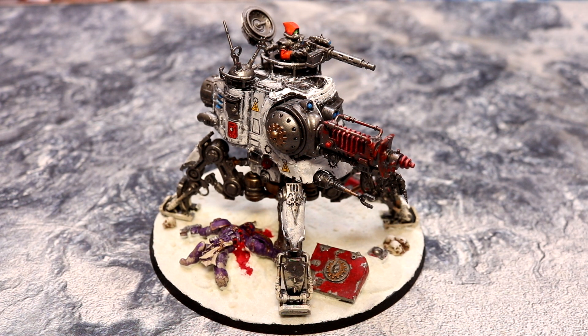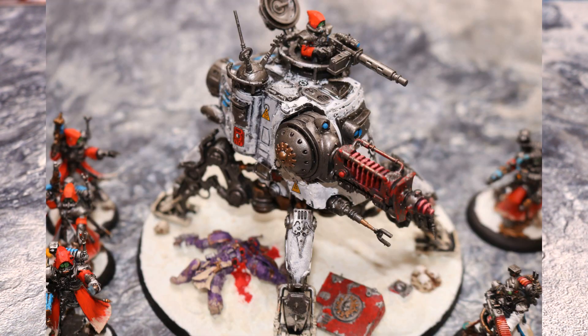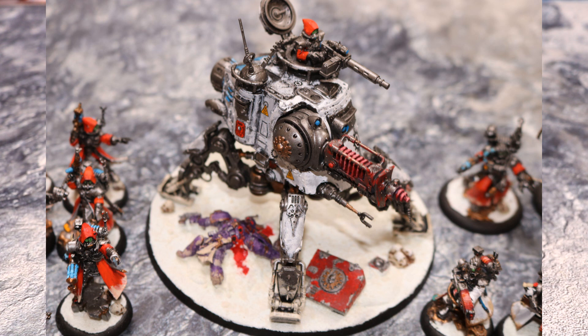It has a force field which has an invulnerable save of 5+. And if you roll a 1, you re-roll, so you get a second roll if you fail, which is quite good. The armor on this is 3+, which makes it pretty decent, but it can take a lot of damage because it's only toughness 7. That's where your Amartas field comes in, because that gives you an automatic 5+ save. So if you're hit with a battle cannon which minuses 3 from your save, you use the force shield instead.